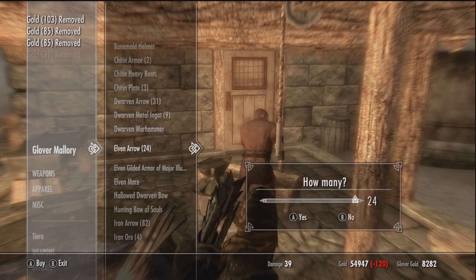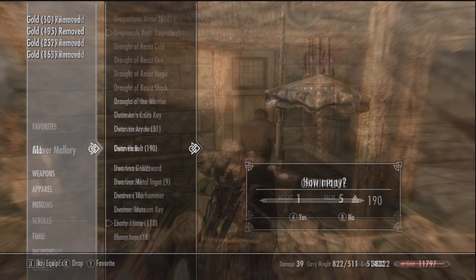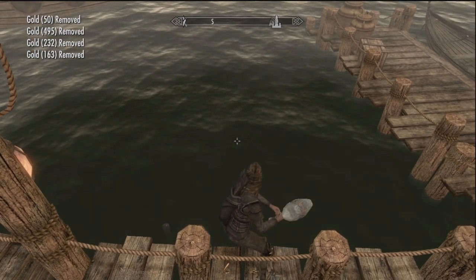But don't worry, you get it all back. You will actually get everything back that you drop in the lake here, because this is the next step to the glitch. It does sound crazy, but he actually earns this lake back.